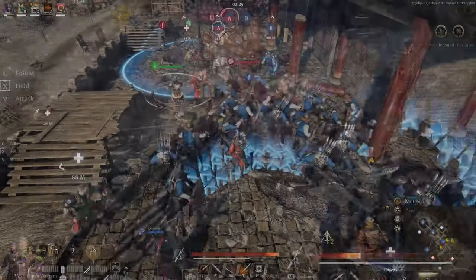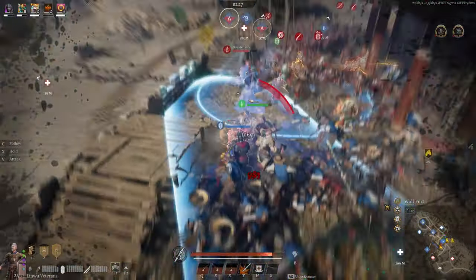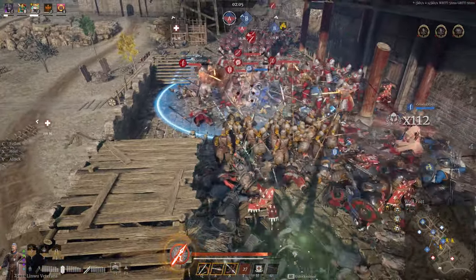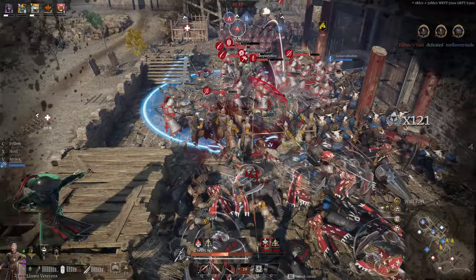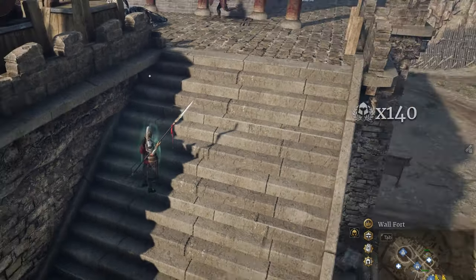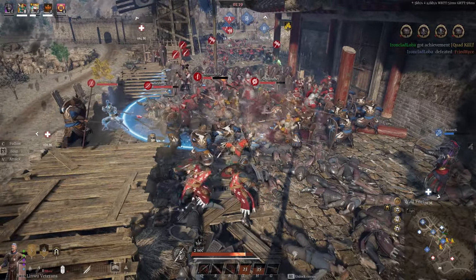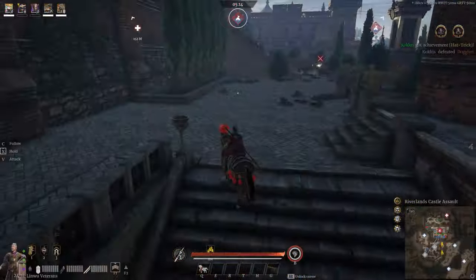Let's show them how to hold A-point on Wallfort — only the whole enemy team versus one squad of Greyhairs! No Retreat, No Surrender, Forward the Greyhairs! The Greyhairs didn't kill the entire enemy team, but I delayed their capture by a full minute and took out several units in the process. At the end of this game, the Greyhairs had over 120 unit kills.